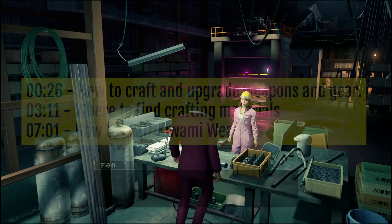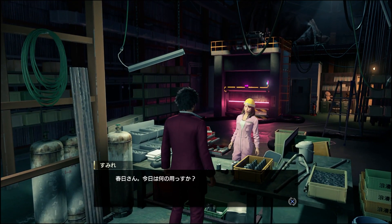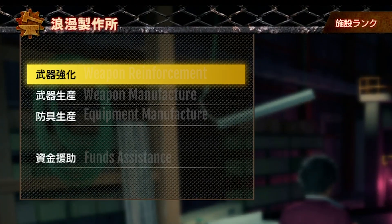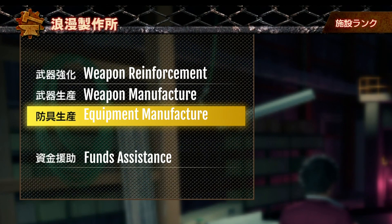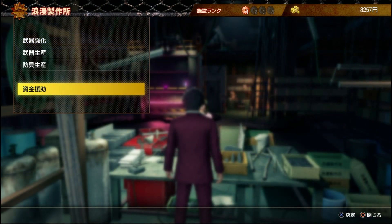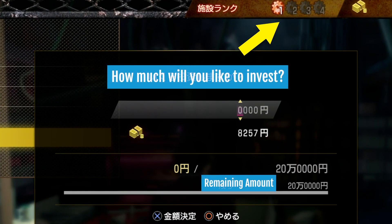Very early in the game you will be introduced to the Roman Factory, and since that moment you will be able to upgrade weapons, craft weapons, craft gear, or donate to upgrade the factory. Let's start with the latter. The Roman Factory has a total of 4 different levels that will enable you to craft better weapons and gear.